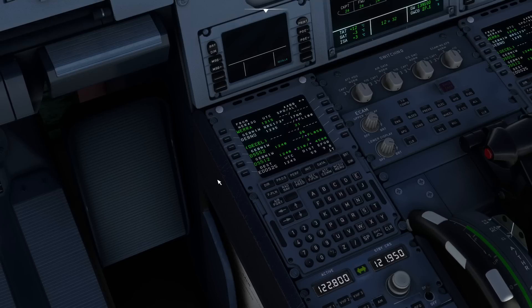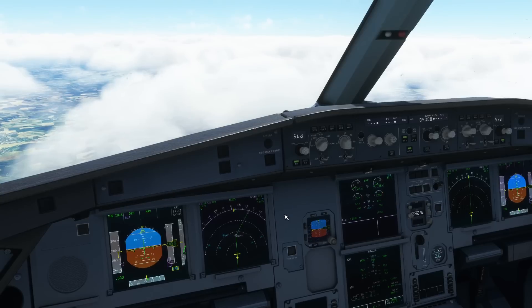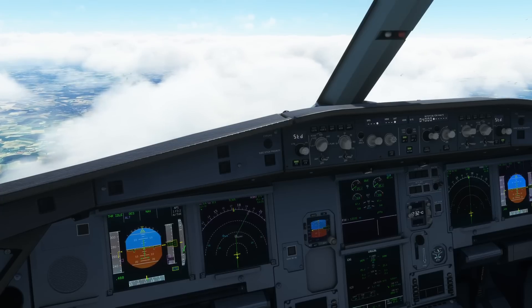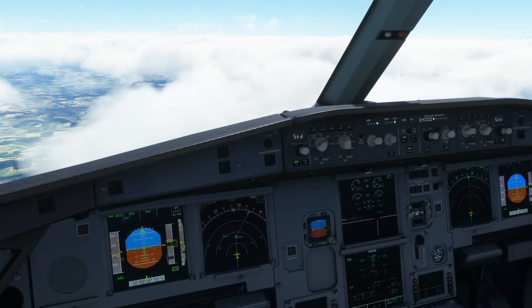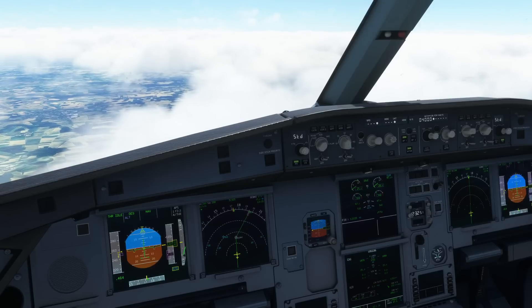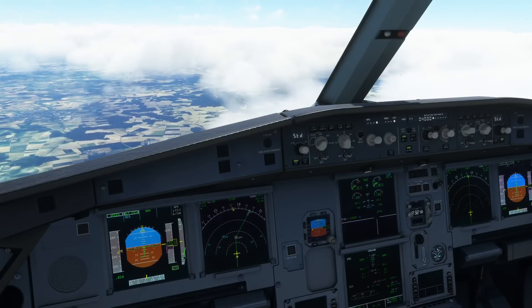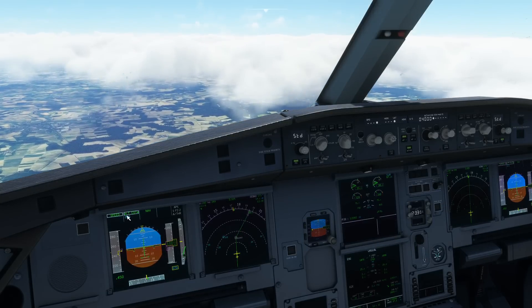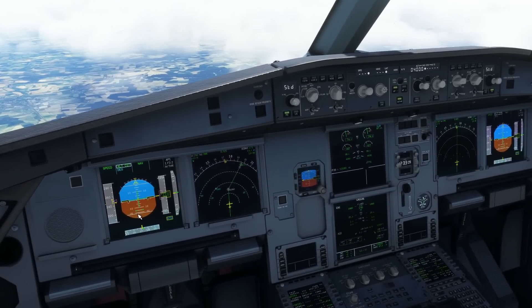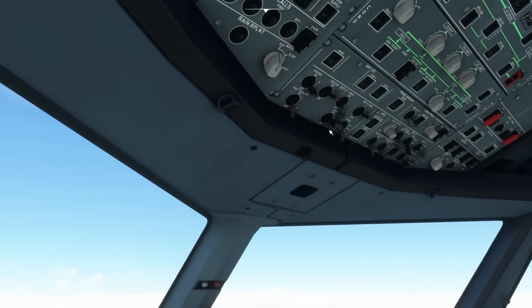We've got 5,000 feet at DS552 and some speed restrictions kicking in. To make a change from what I normally do, we are going to do this on full approach, auto land, everything on, and let the aeroplane do everything on its own — just to see what it can do. We'll configure the plane for auto land when we get close to the destination. It's quite straightforward in the Airbus. Speed has changed, and the altitude restrictions are coming into place. 10,000 feet — now we're at 10,000 we're going to put the landing lights on.